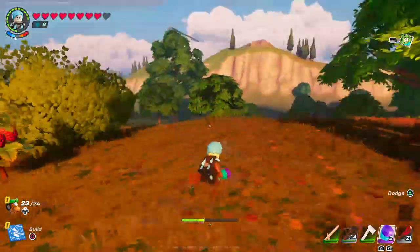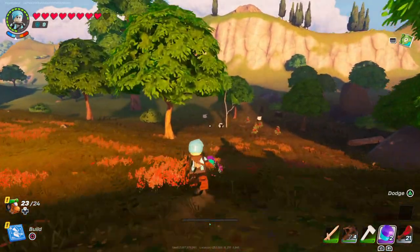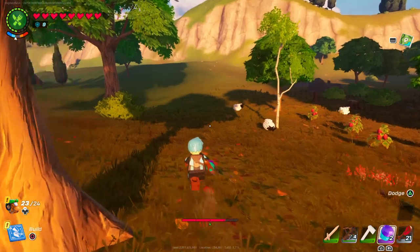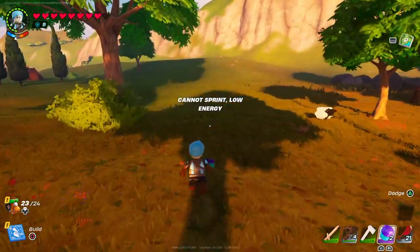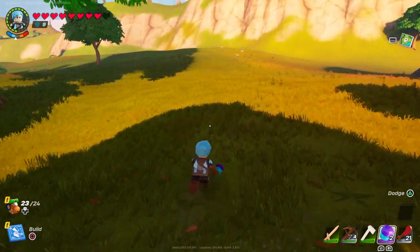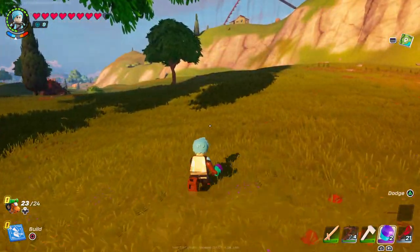Did you guys see there are some leaks about stuff they're going to add to the game? I'm really excited — it looks like they're adding cannons and catapults, and we're gonna get horses, and maybe snakes and maybe bears, and a bunch of other stuff. Can this game update like now?